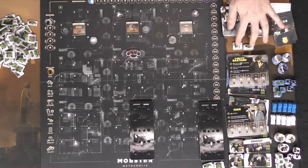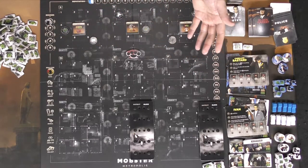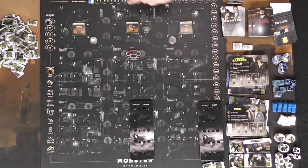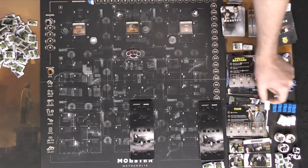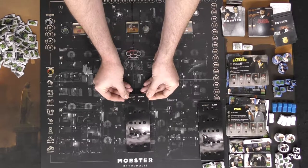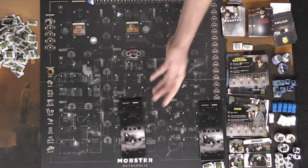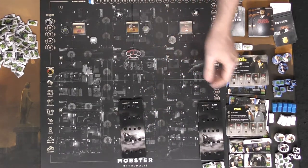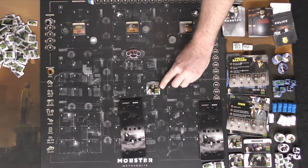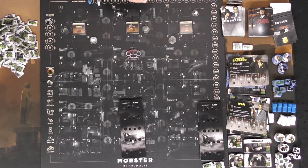After the draft comes the investment phase. You spend money — your starting twelve dollars or income earned from turfs — buying cars, cards, or other items. Buying a car costs the listed price, earns you one reputation immediately, and lets you use it for drive-bys. For each car you have, you assign it a grid location on your hidden board.